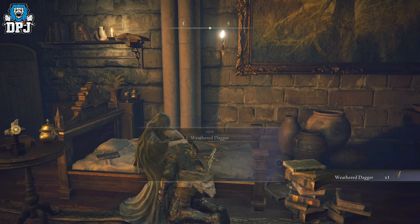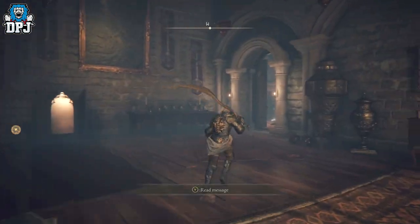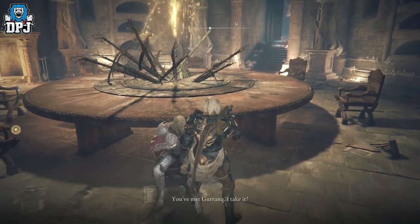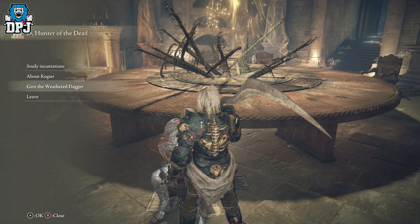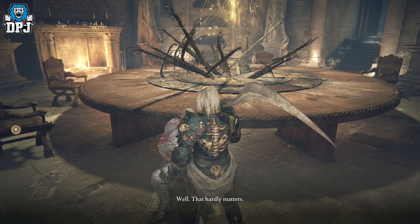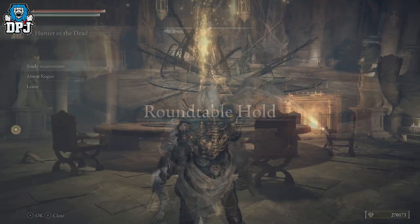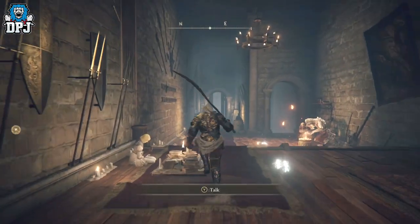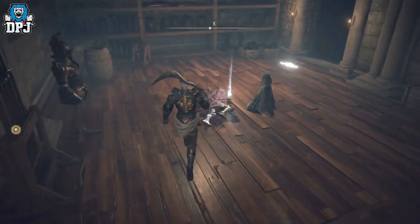Upon hugging her again she will ask you for a favor - to take a weathered dagger to somebody else. You need to take the weathered dagger to D, the Hunter of the Dead, who should be located sitting around the main table. Go speak to him and you'll probably have to clear out all his dialogue before you can give him the dagger. Go back to him and you should get the option to give the weathered dagger. Upon giving it to him, load back into the Table of Lost Grace, follow the direction shown, and you'll see a door that was closed is now open. Inside there will be a body on the floor next to Fia - pick it up and you'll get D's bell bearing and the entire twins armor set.